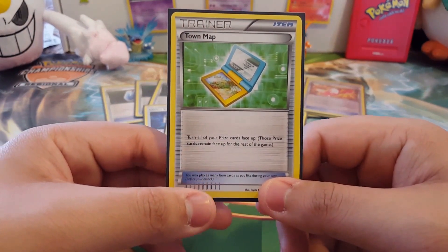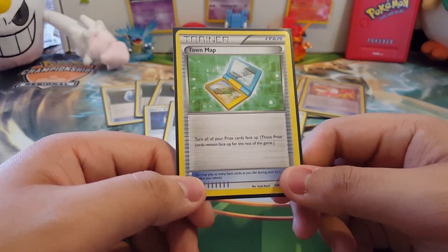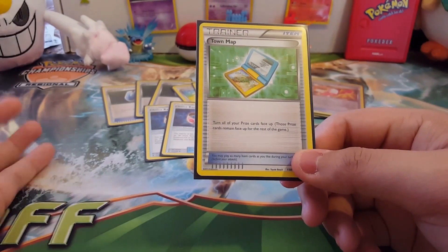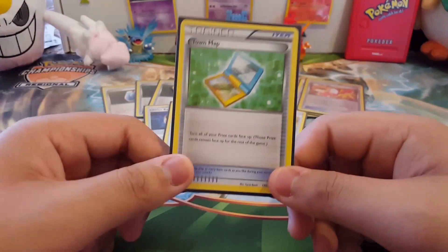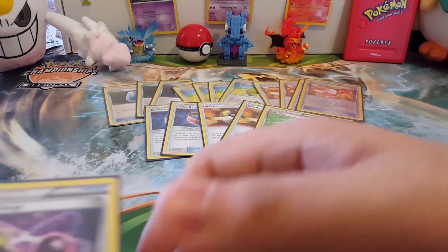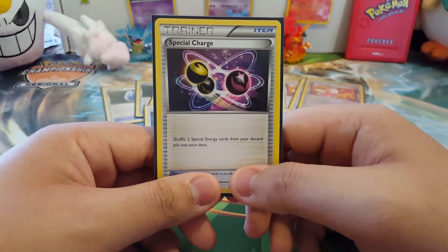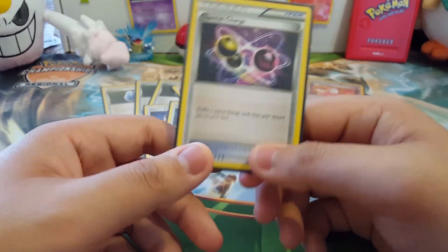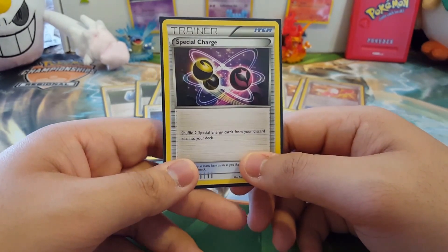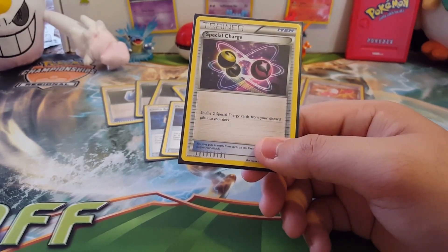One Town Map — if you're going to be hitting for knockouts, you might as well know what you have in your prizes. That way if there's something you really need, you can pick what you want when you get a KO. Since I'm not running Carbink BREAK, I have one Special Charge right now, but I'll probably add more since it's necessary to get the Strong Energies back — especially with Enhanced Hammer returning in standard with Guardians Rising.